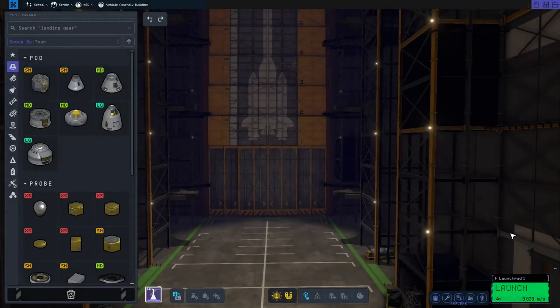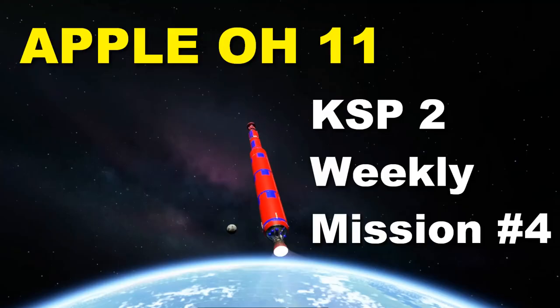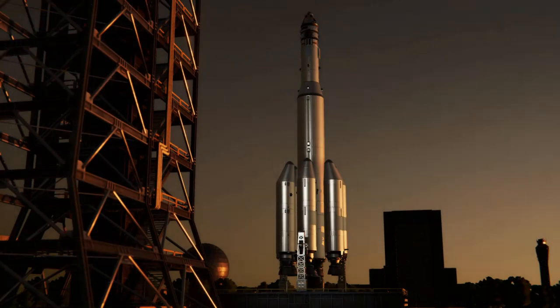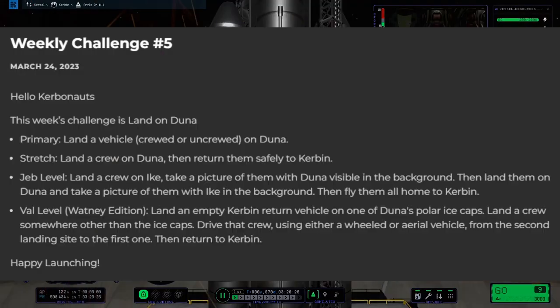Welcome back everybody, it's OG here. We have a mission today, another one from the Kerbals. I've just uploaded my Apollo one so I'm surprised to see another one so soon, but that's okay. We're going to use the same rocket and the mission today is to go to Duna, and we've got a few different options of how to do that — and I know which one I'm choosing.